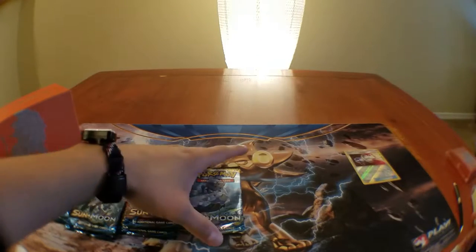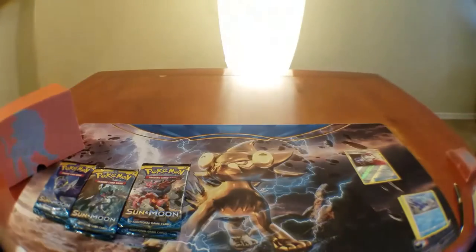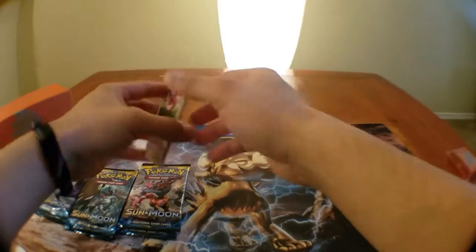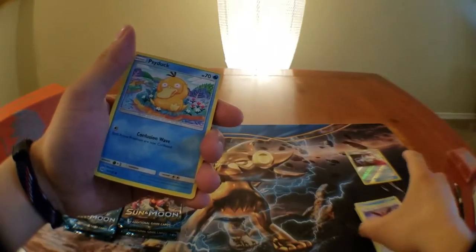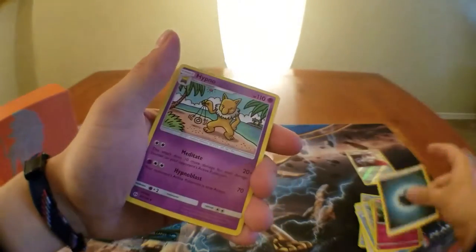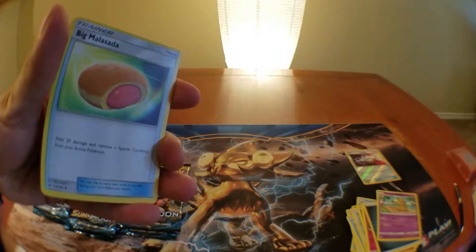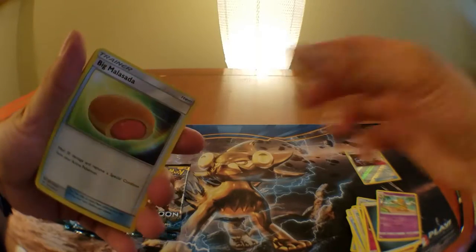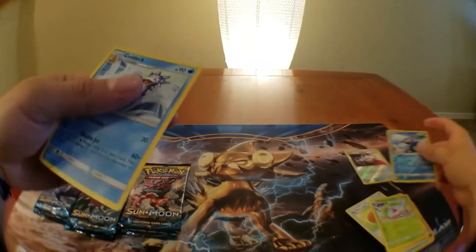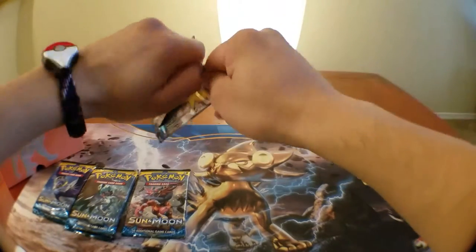Here's the next pack — Primarina, another Eevee, nice. Pack trick again. Eevee, Psyduck, Spearow, Dratini, Cutiefly, darkness energy, Hypno, Big Malasada — this is interesting as an item because it's basically like a quarter of a Pokemon Center, but as an item, so that's cool. Steenee reverse, Poliwhirl, Golduck. The reason I say Big Malasada is interesting is because I feel like status conditions are going to be played a bit more in the next set.